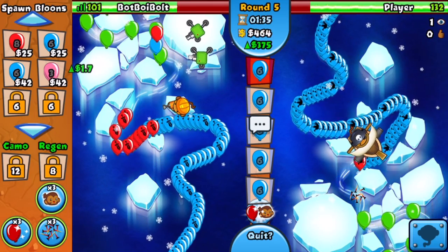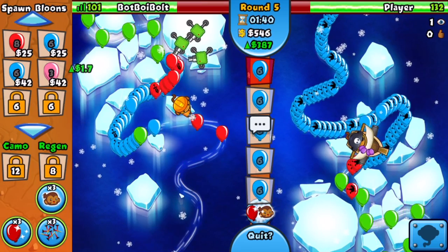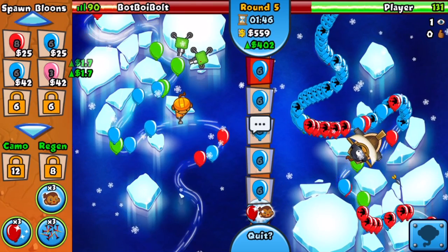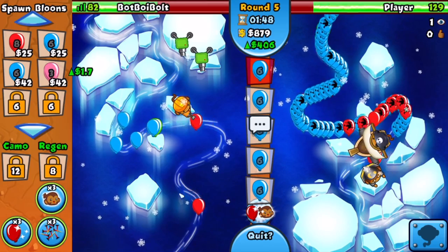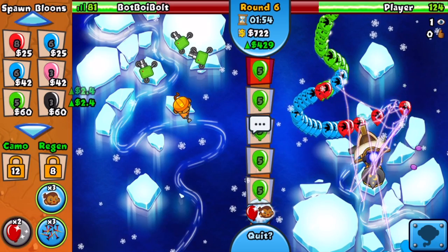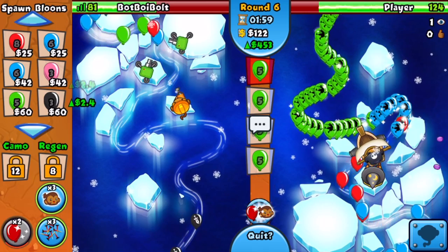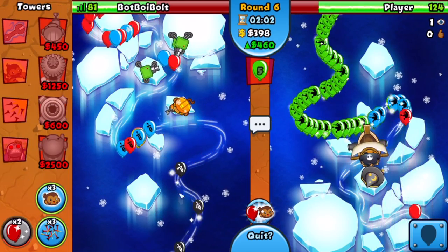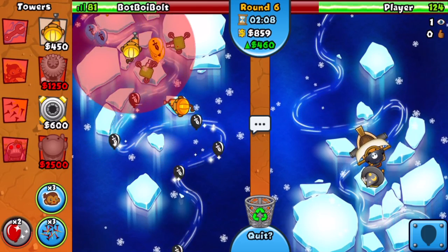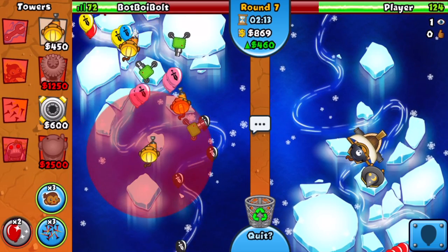Player is starting to struggle against blues, especially with round five greens layering in. He used all his spikes. On round six he's got a wizard though, so he might be fine. We still send balloon-boosted greens — oh, he already upgraded to lightning! He's not happy. He sends balloon-boosted space blacks back at me, and I'm in a bad position with this Engineer.